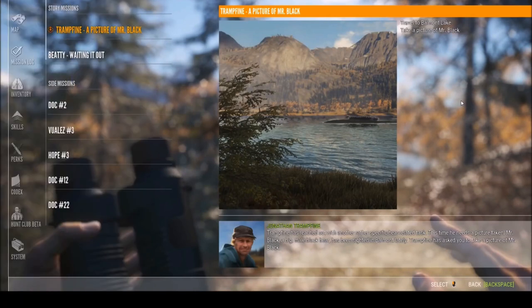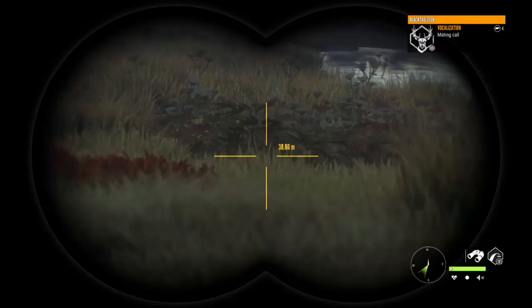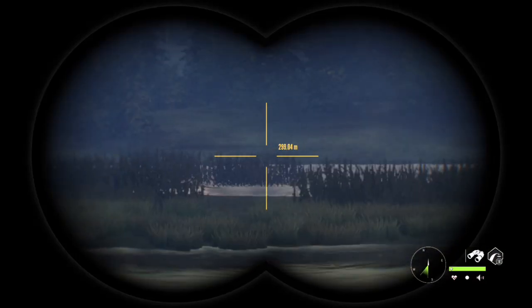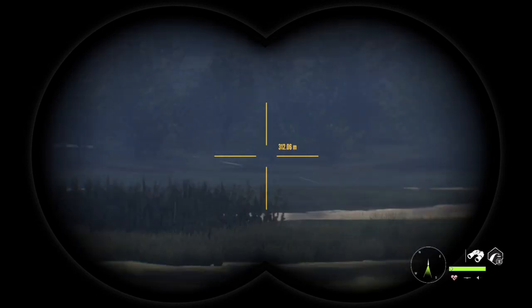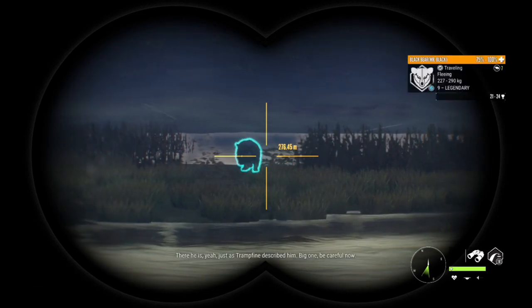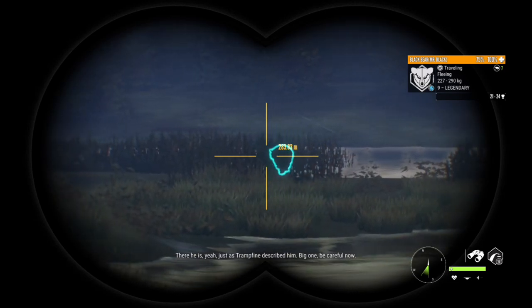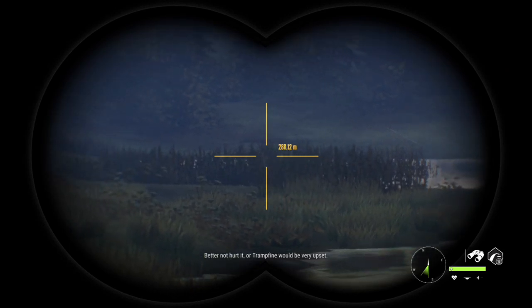We are going to do the mission 'Tramp Fine, Find a Picture of Mr. Black.' I forgot to take a photo of the mission page, so that is an old photo, but it has the name of the mission in it. In this mission we have to get really close to Mr. Black and take a photo — like really close — but we can't spook him. There he is, just as Tramp Fine described him. Big one. Better not hurt it or Tramp Fine would be very upset.